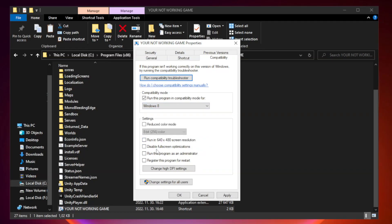Check Disable Fullscreen Optimizations. Check Run this program as an administrator. Click Apply and OK.